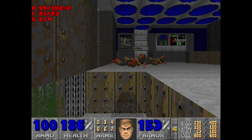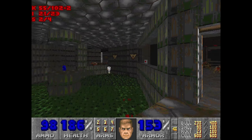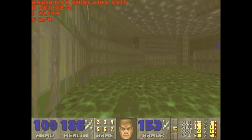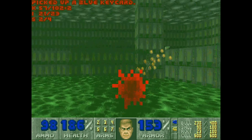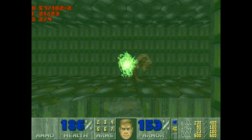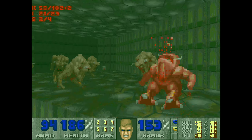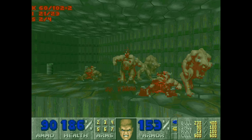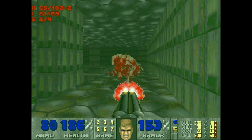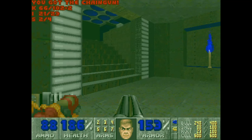Let's head back to where that pesky Arch Vile was. All this noise is for some spectres that can't do much for us — I'm just going to fall down here. There's all the spectres down. When we come over here we've got a bunch of Pinkies that come in, however they can't get to us — it's easy to pick them off.